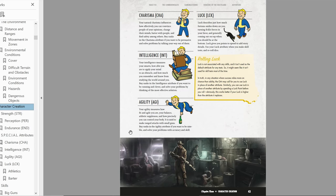Charisma influences how effectively you can convince people of your opinions, change their minds, and barter. Intelligence determines how many skill points you get at the start of character creation — the more intelligence you have, the more skills you can get. Agility is how fast and agile you are — your balance, athleticism, and body control — and it's used to make ranged attacks with small guns. Luck is an expendable resource that you can use, for example when scavenging to increase your odds, and I believe you get it back at the beginning of every session.